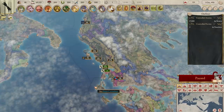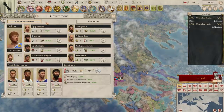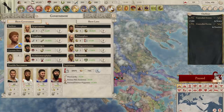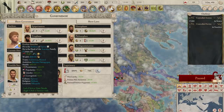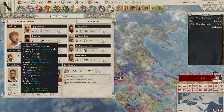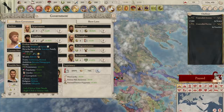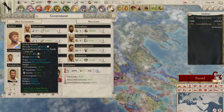Epirus are an aristocratic monarchy, giving them a stronger focus on oratory ideas. As a monarchy, their rulers rule for life, and they start with the young boy king Pyrrhus Aekadei — a great leader to have. So long as he doesn't fall ill or get hit in the head with a tile, you could expect to have him for the better part of 50 years, and his base martial, finesse, and oratory are quite strong, giving you a nice stable income in those fields for a very long time.